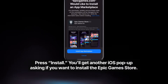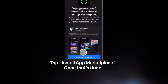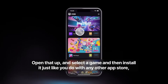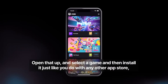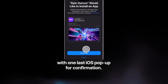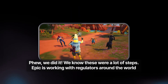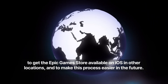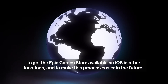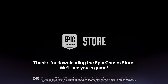Tap that banner, choose Allow, then head back to your browser and press Install. You'll get another iOS pop-up asking if you want to install the Epic Game Store — tap Install App Marketplace. Once that's done, the Epic Game Store app will be on your iPhone. Open it up, select a game, and install it just like you would with any other app store, with one last iOS pop-up for confirmation. We did it! Epic is working with regulators around the world to get the Epic Game Store available on iOS and other locations, and to make this process easier in the future. Thanks for downloading the Epic Game Store — we'll see you in game!